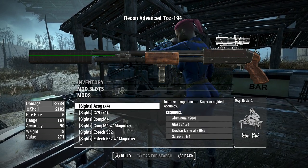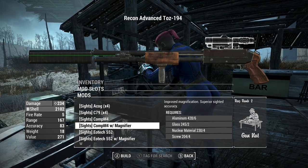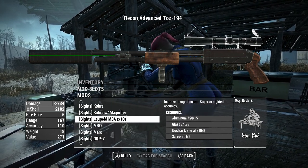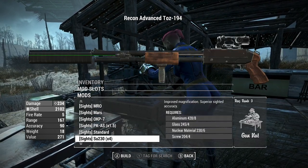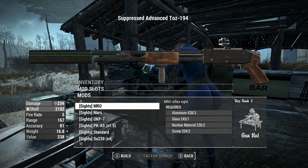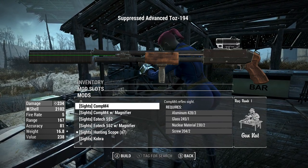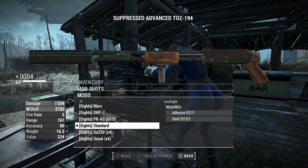You can also put the hunting scope on here, but we have a lot of modern scopes like your ACOG, probably like a 3x scope. I'm not a big fan of long range scopes, but you have a 10x scope and you can do some crazy sniping with it if you really felt like it. It's not really the intention of a shotgun in my personal opinion, so I'm just going to put the nice standard iron sights on there.